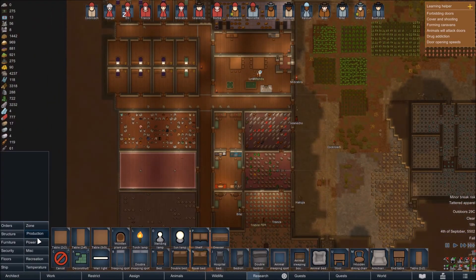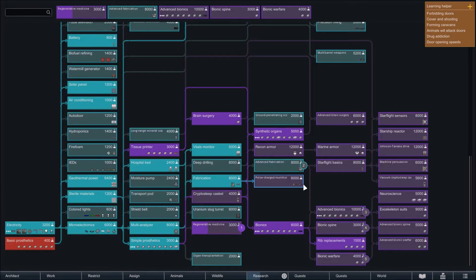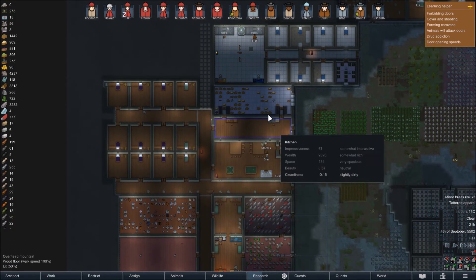Is there a certain item we need to build? Let's check research — rib replacement. You can craft and install rib implants; it enables the recipe to craft drugged ribs. But where do we actually make it — is it a crafting table maybe?